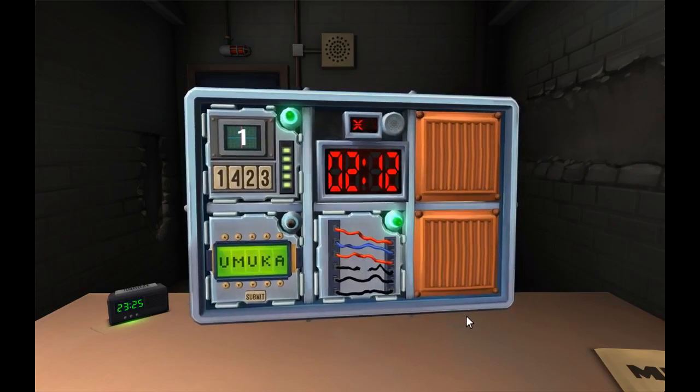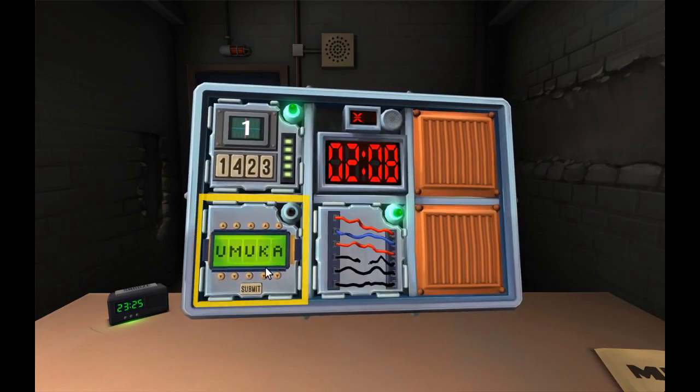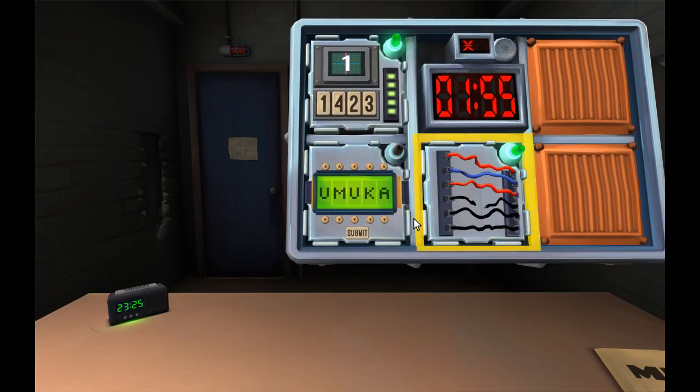There's a weird thing — an LCD display with five letters in it and arrow keys above and below all the letters, plus a submit button. Above and below each letter there are arrow keys. I've never seen this one before.